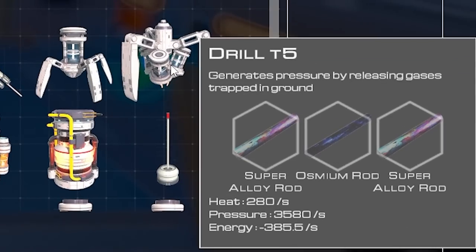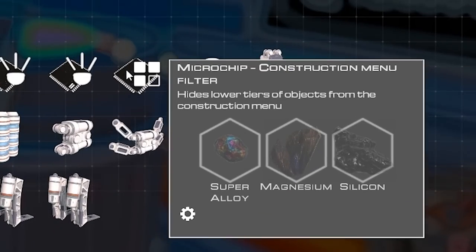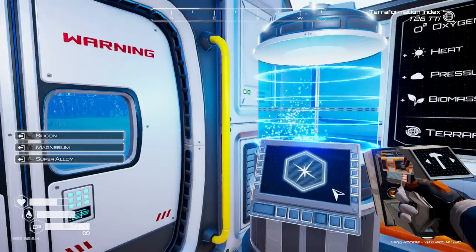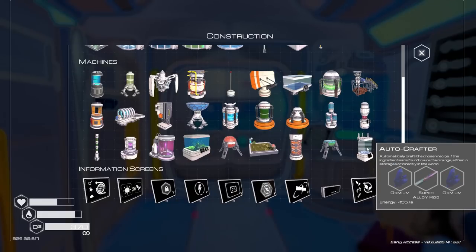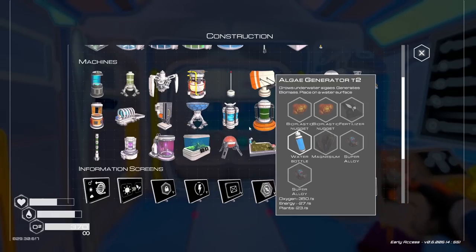Let's try it. Oh my word — super alloy rod, osmium rod, and another super alloy rod. That's expensive. So what do we need to build that computer chip? Super alloy, magnesium, silicone. Time to make my chip. We take that and slide it over here, and now if I open up the menu, only the high tier stuff is here. That's kind of cool. And if I need a lower tier, I can always drop it down.